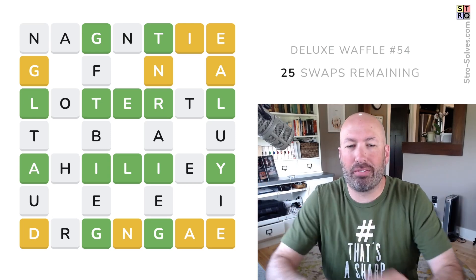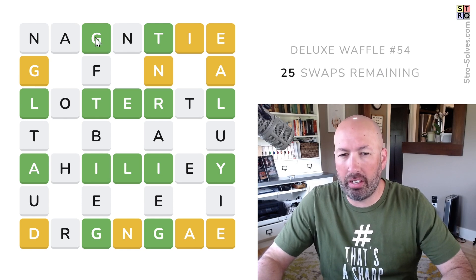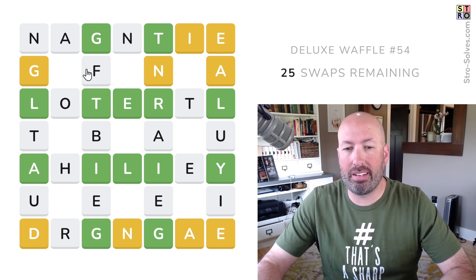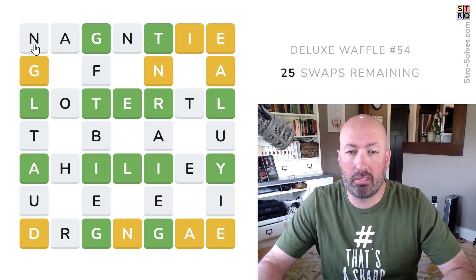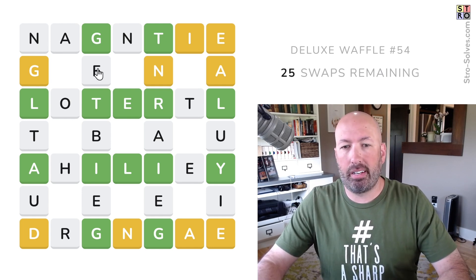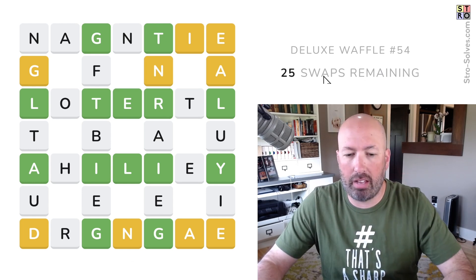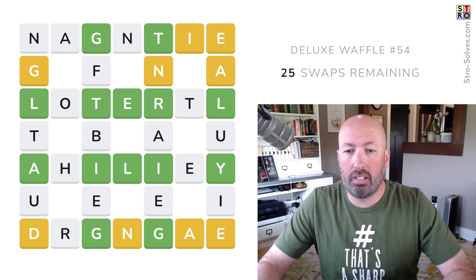I'm looking at another Deluxe Waffle. This is the game like Wordle, but it's on a grid and we have all the letters already and we have to click and drag them around and swap the letters to make words. The green and yellow works like normal Wordle. The white is like the gray on normal Wordle. We've got 25 swaps total, and we're trying to have five remaining at the end — that's the ideal game.